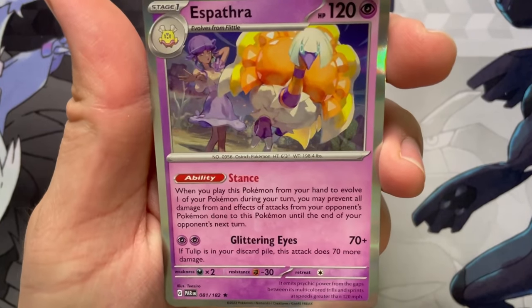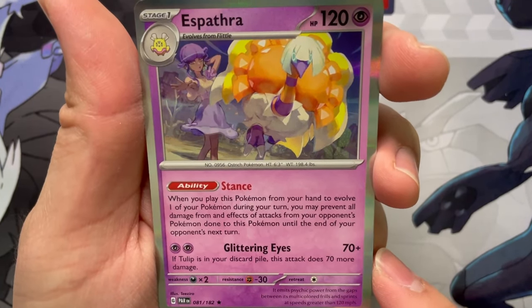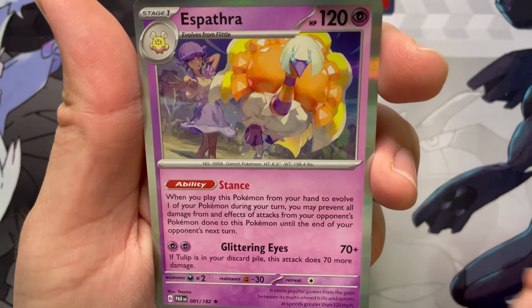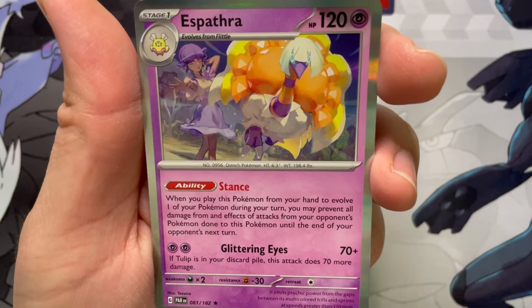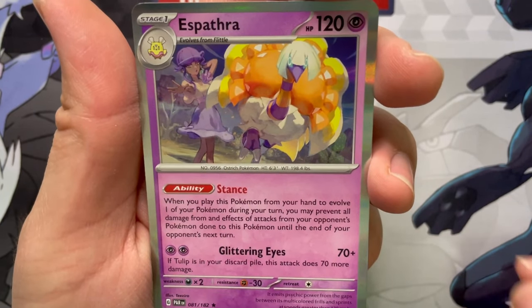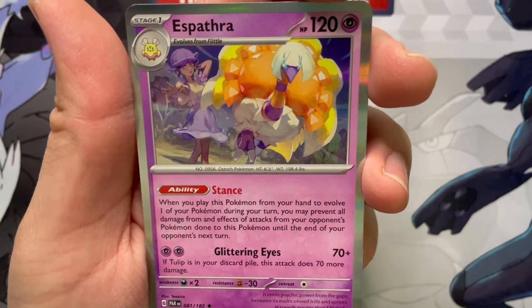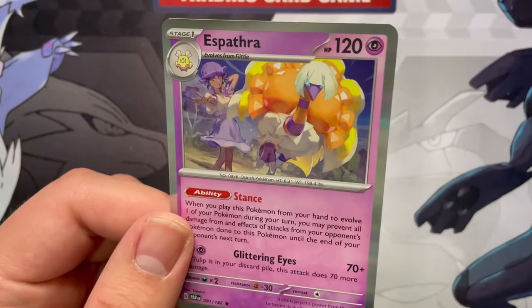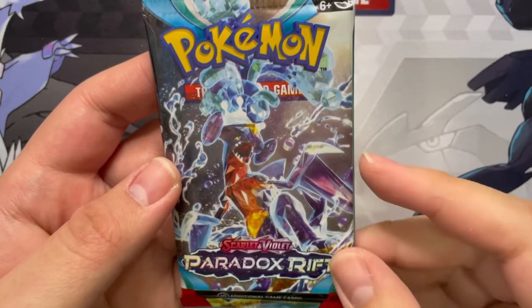Stance: when you play this Pokemon from your hand to evolve one of your Pokemon during your turn, you may prevent all damage from the effects of attacks from your opponent's Pokemon done to this Pokemon until the end of your opponent's next turn. All damage too. Lightning energy in the back. All right, here we are — the second to last pack.